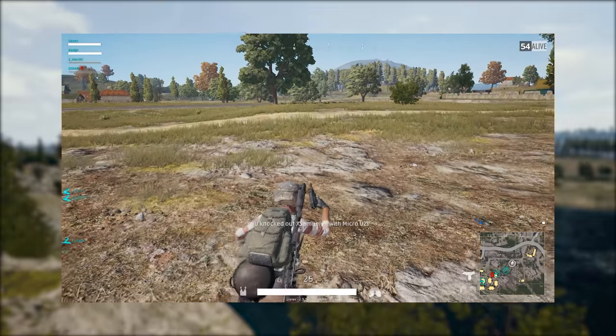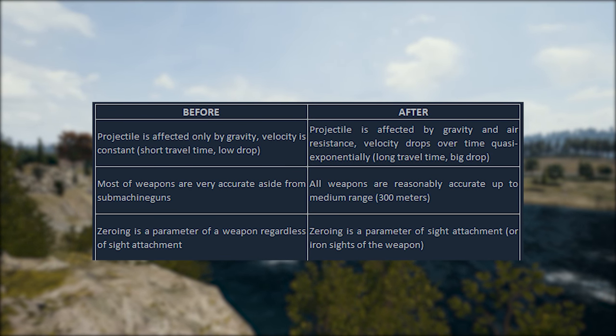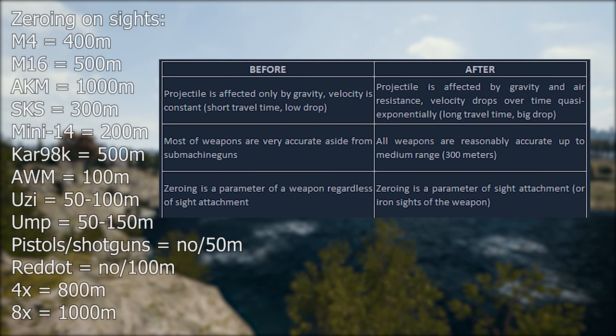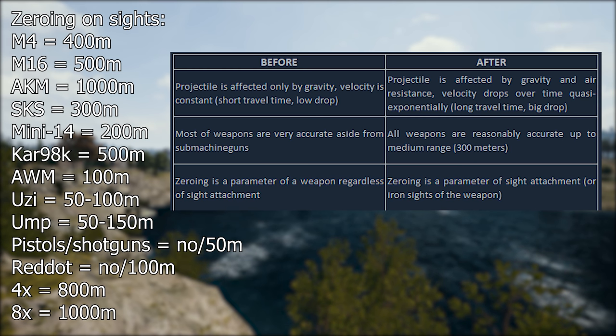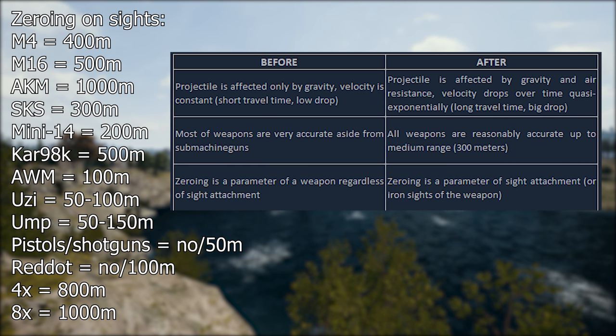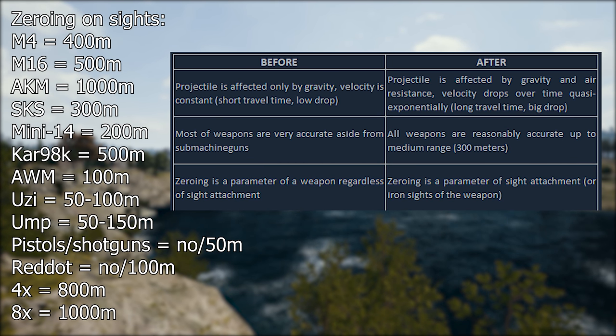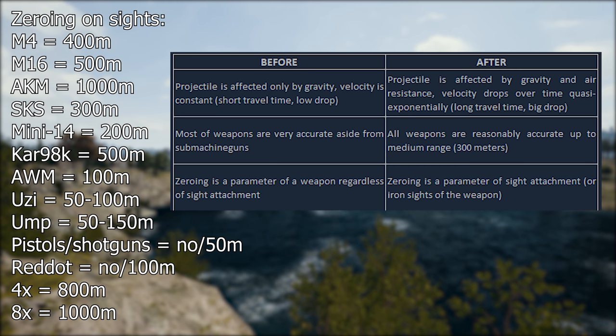Third topic is that zeroing is now affected only by the sight, not the weapon. I've gathered some information about a few common weapons in PUBG and their maximum zero distance. You can see them on screen and I will put them down in the description. The gun names refer to their iron sights, just so you know.